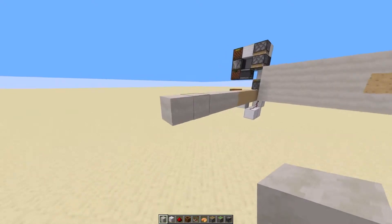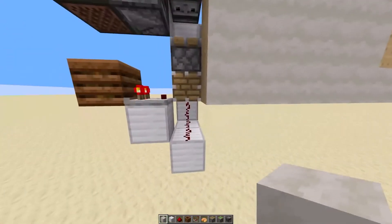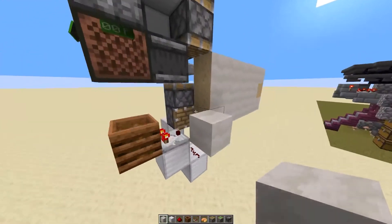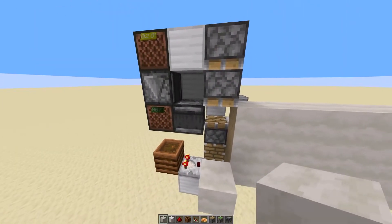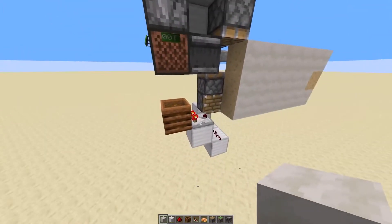What I've done is combined a zero-tick smart piston down here that just pushes a block really fast, with a double piston extender up here that's timed perfectly with the zero-tick smart piston.